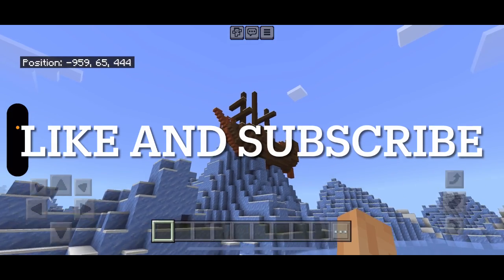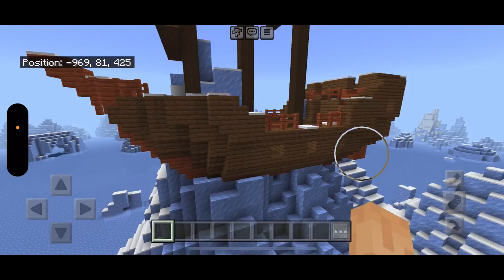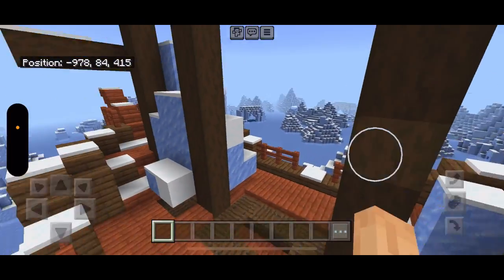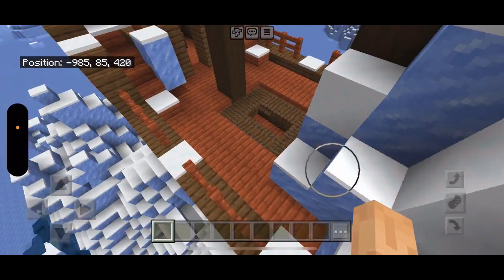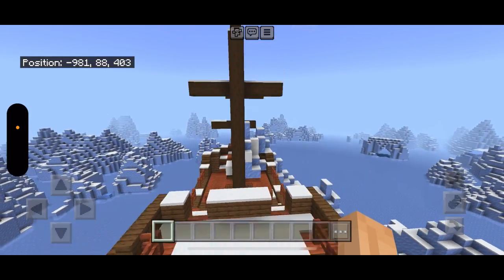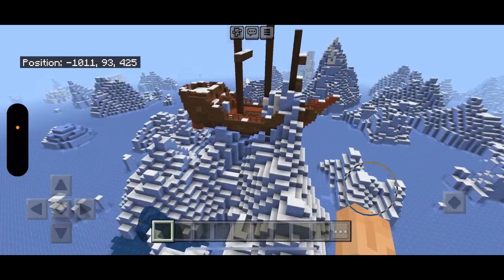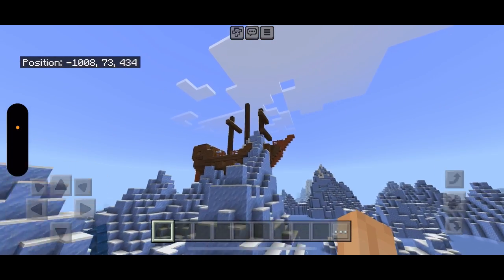This next one is for you storytellers out there. If you go a little bit away from spawn you will find this stranded shipwreck in the middle of a super huge ice biome. I think you can make a super cool setup and base here if you were so inclined. Not as many rare buildings near spawn, but a super awesome naturally generated structure right here.